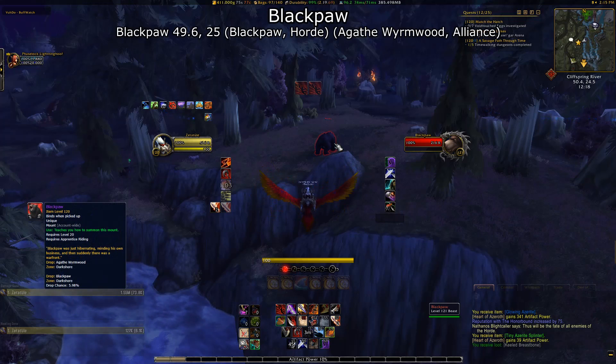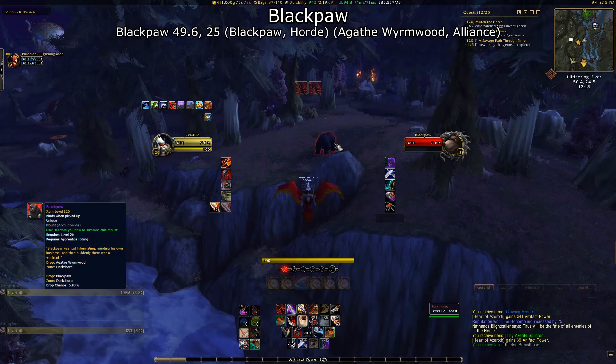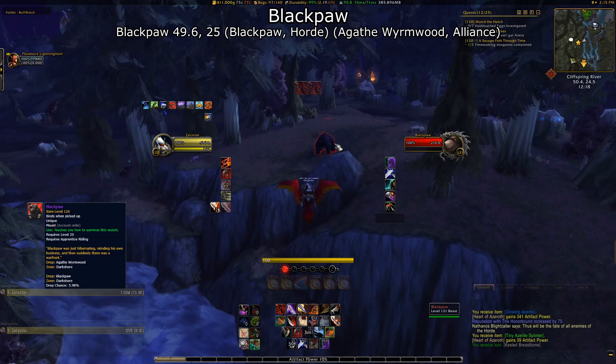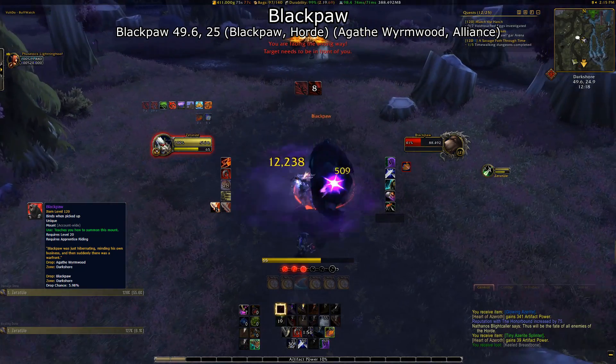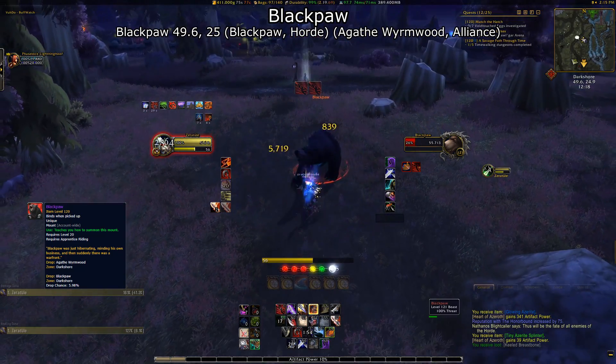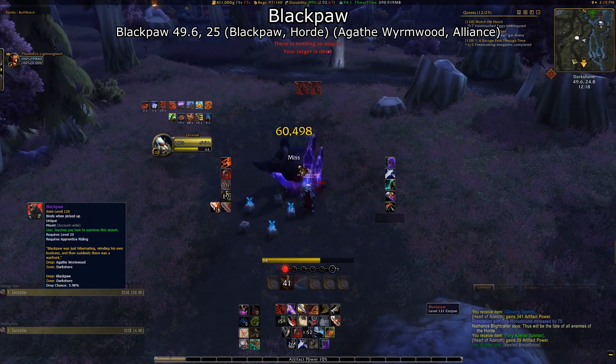Our first mount is Blackpaw. Blackpaw is a nice higher resolution bear model that drops from the rare Blackpaw if you're Horde. He spawns just south of Lordanel. If you're Alliance, however, the rare you'll need to defeat is Agatha Wyrmwood, who is in the exact same spot as Blackpaw. Thankfully for this one, they decided not to split the spawn point between factions, unlike our next mount on the list.